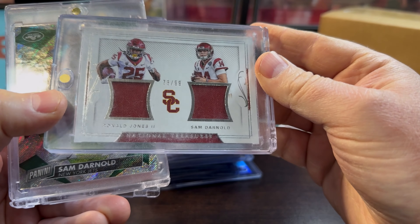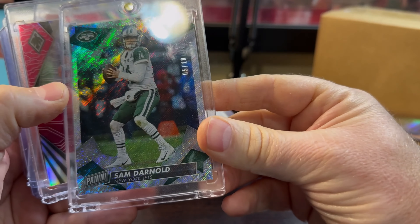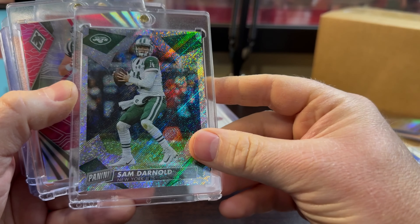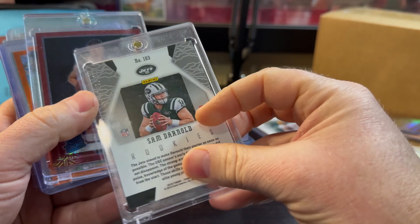Ronald Jones and Sam Darnold cards — only $4 to $5, numbered at 99, rookie year. More Sam Darnold — the Vikings are playing pretty well — numbered at 10, about $6. Then his rookie year card numbered at 199, five or six bucks. I'll keep going and try to go fast.